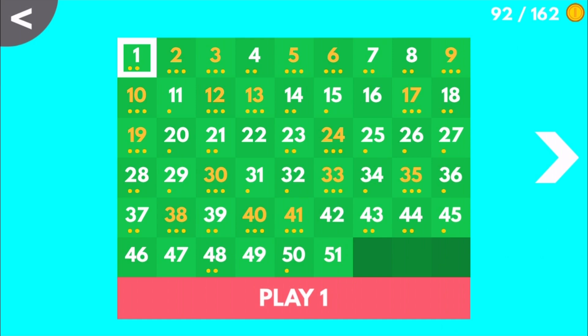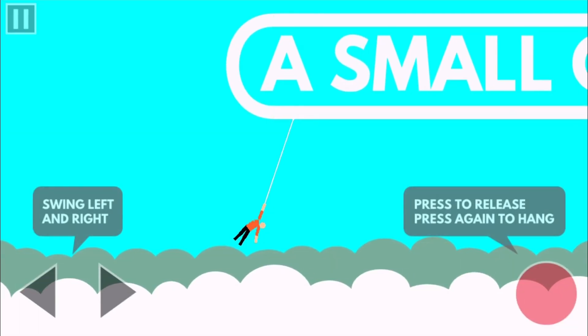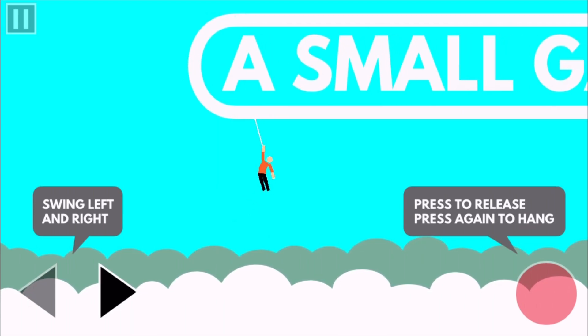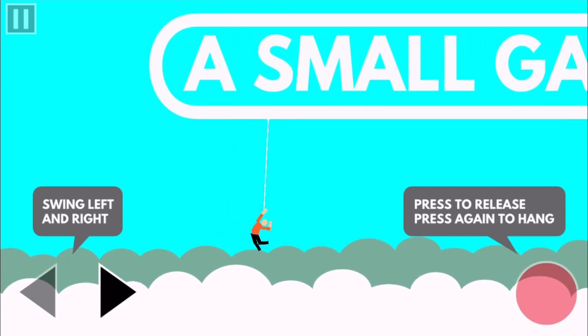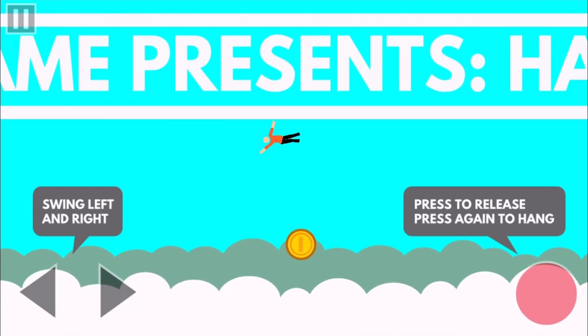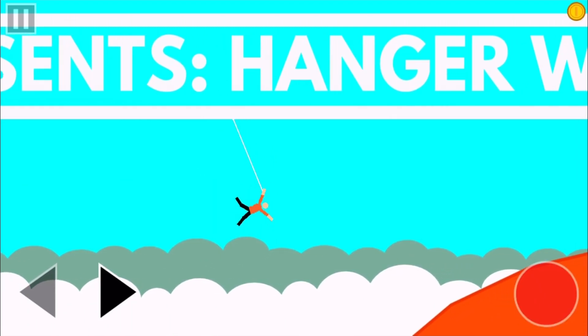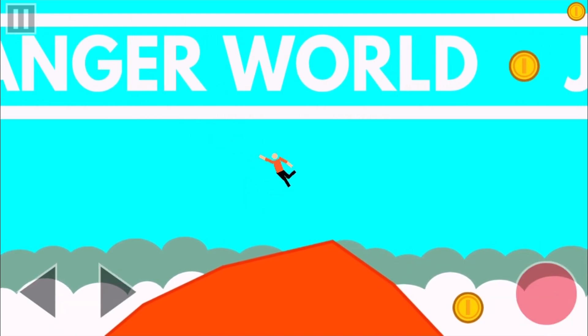I thought I'd show you guys this game and how it is. The rope is experimental equipment. This is just a simple, fun game — you swing left and right. You press and release the button on the far right to release, and then the other to swing. The main purpose of the game is to just get through the course.